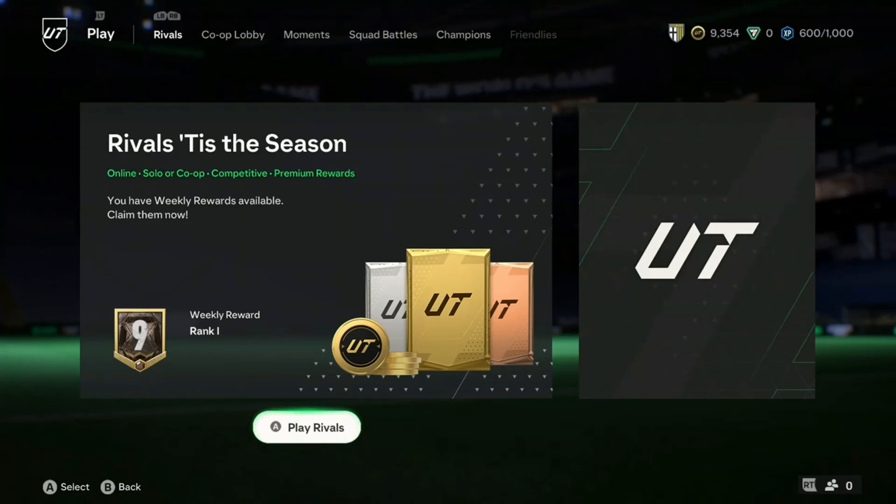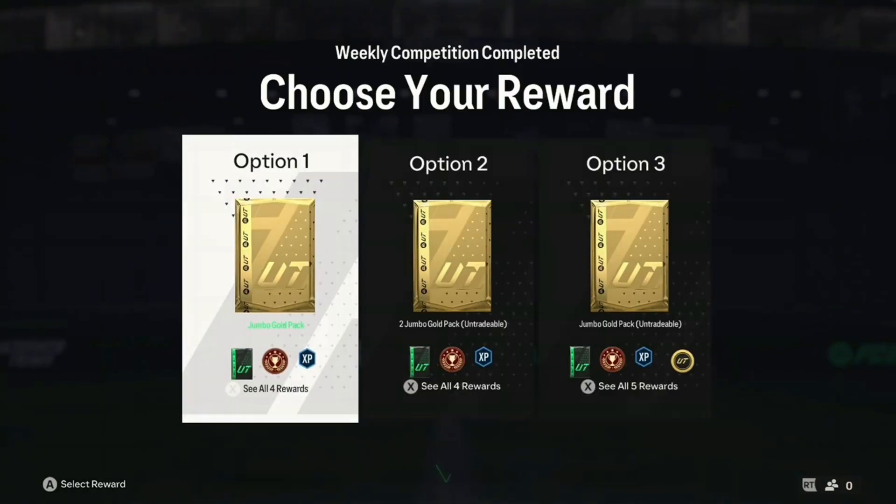Hello everyone and welcome back to a brand new video and a brand new episode of the Batch Arena Battleground series. This episode we have some Division Rival Awards to open as well as an 83x3 gifted by EA. Hopefully we can get some stuff in these packs. If you are new to this series, please consider subscribing to join us on our road to 300 subs by the end of this year. Let's get straight into this pack opening.